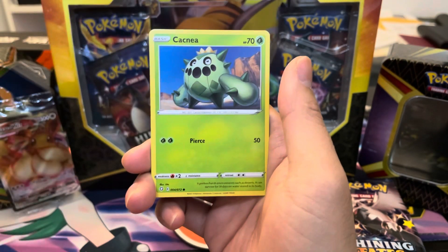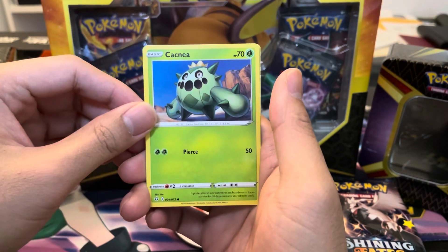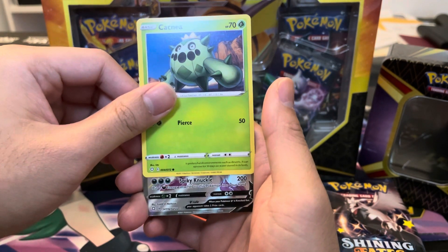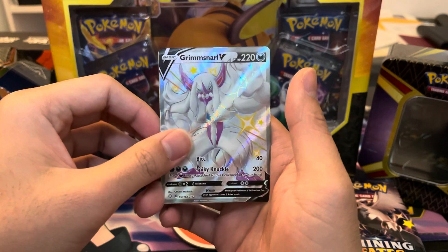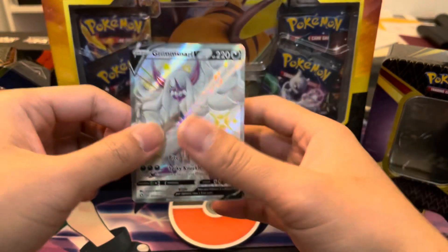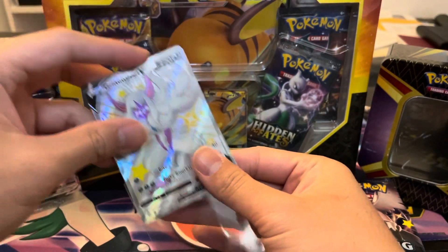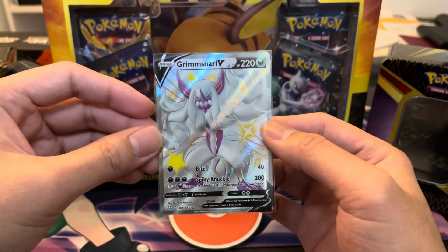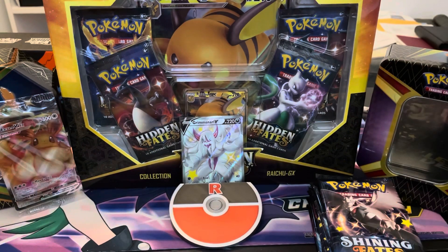It says 116 out of 122 — it is Grimmsnarl V full art! There we go, that is how you start off a video. And in the back, just Professor's Research. Let's go ahead and sleeve up Grimmsnarl V — that is gorgeous-looking artwork. I'll put the average price next to the card. Welcome to the party, Grimmsnarl V of the VIP section. That is number 116. So if we notice we get 107, we know we hit the fire. But hey, we got one full art shiny already in today's video. That is fantastic — first pack magic!